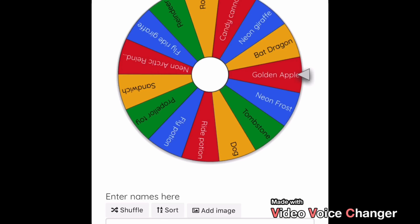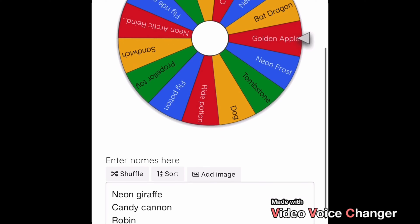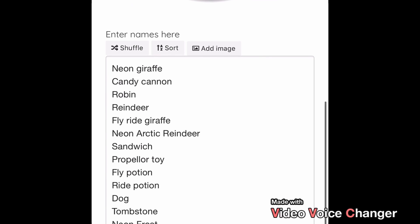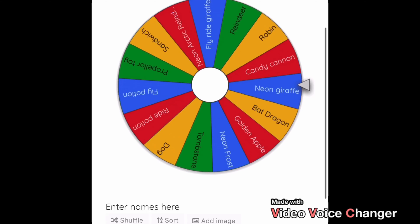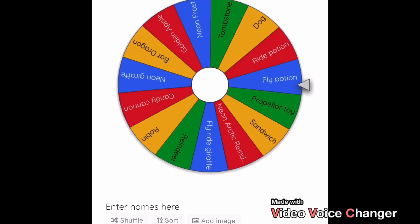The golden apples were accepted, so I've traded them. I'm going to hand it over to my sister. We're going to spin the wheel again to see what I'm going to have to trade next. I've taken out the frost dragon and the golden apples so we don't get those again.